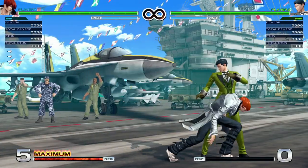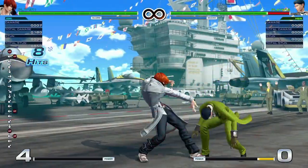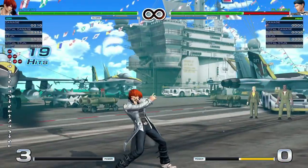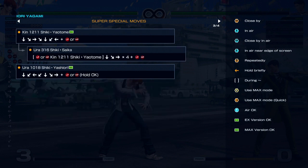The thing I actually wanted to complain about — there are two things. That follow-up requires four — count them — quadruple quarter circle forward. If you cannot even fit the actual command into the space you've allotted yourself, lessen the amount of inputs you need. There's seriously no reason for that to not be double quarter circle. It doesn't need to be that. Once you learn the proper timing it's manageable, but it's still just a 'why' thing.